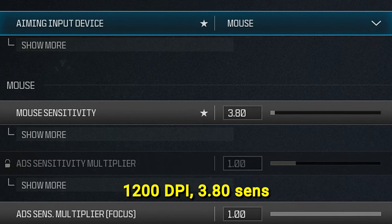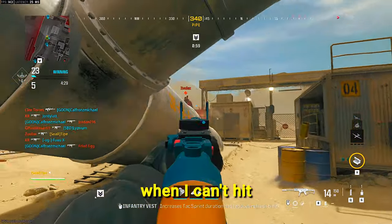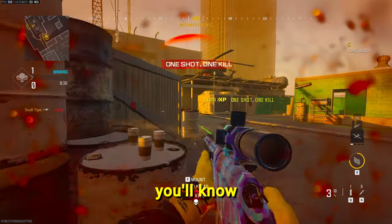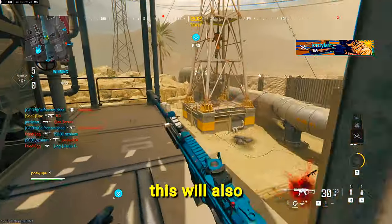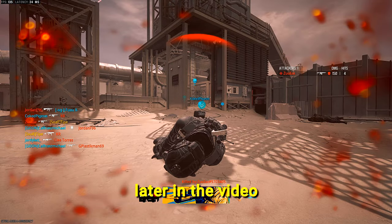I rock 1200 DPI, 3.8 sense. I can always tell it's right when I can't hit my enemies anymore with a normal weapon. You'll know your sense is too high when you overflick your targets and it feels uncomfortable. This will also be crucial for your movement, but more on that later in the video.